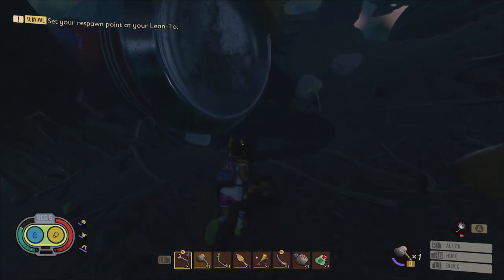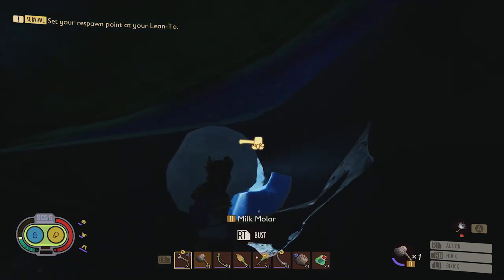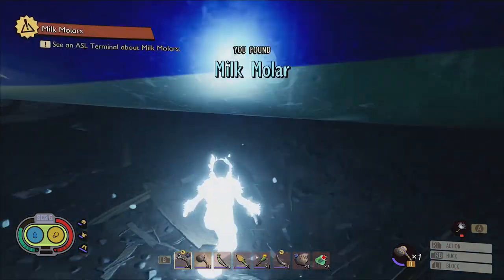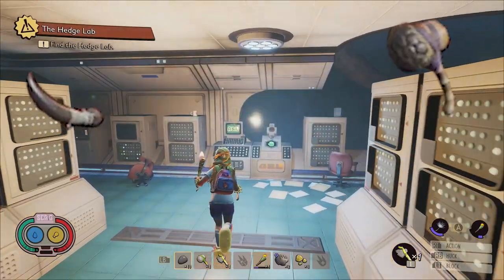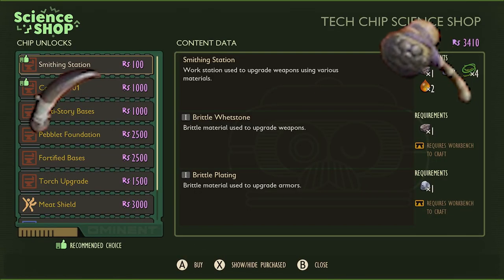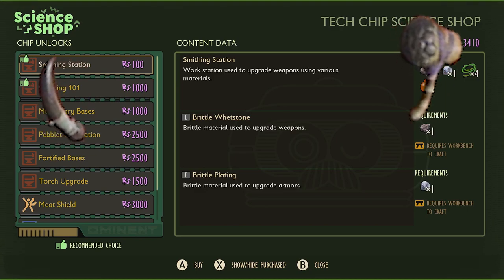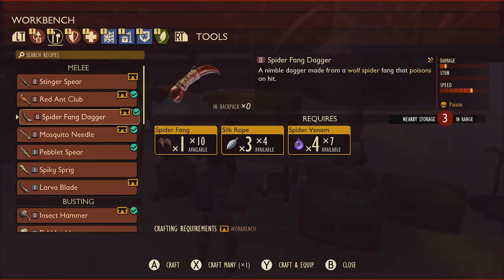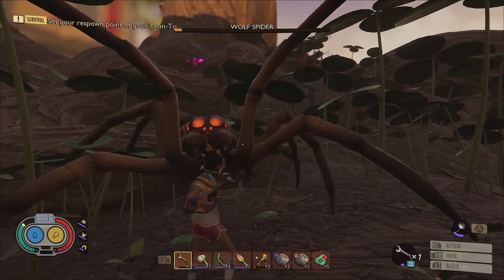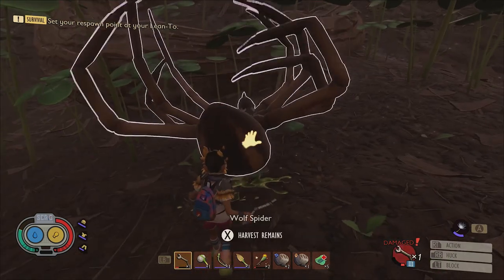These next two tips deal directly with tier 2 tools that will be required to not only complete the storyline of the game but are also essential for collecting the stat boosting milk molars throughout your journey. I recommend obtaining these tools before you set out to gather the missing super chips for Burgle. One of these tools is the tier 2 spider fang dagger, which can be crafted using one spider fang, three silk rope, and four spider venom. You can obtain spider fangs and spider venom from defeating and harvesting wolf spiders, which should be a bit easier if you've gotten the pinchwhacker.